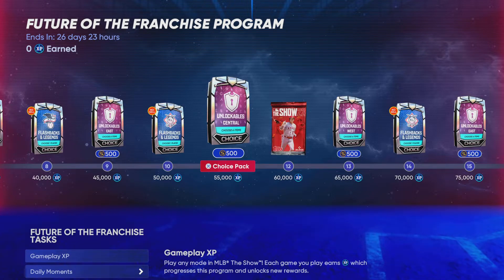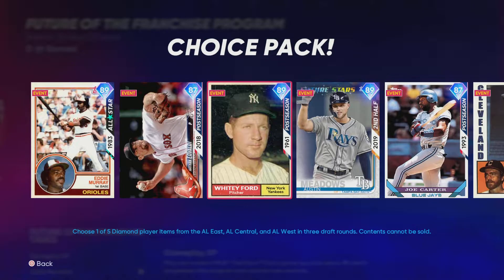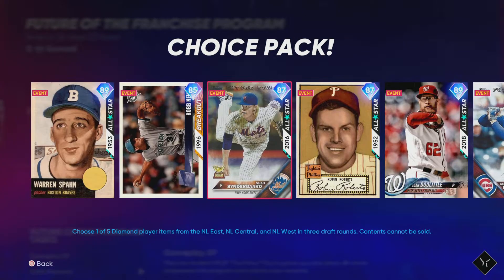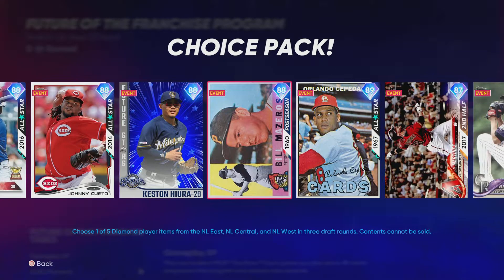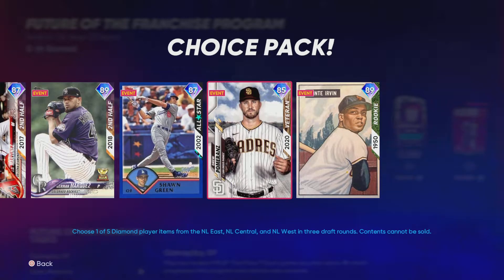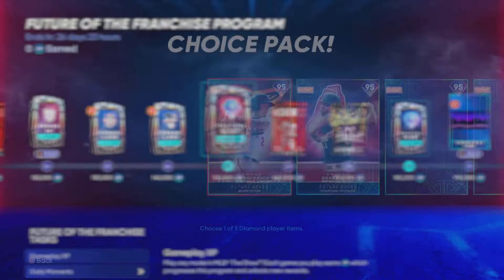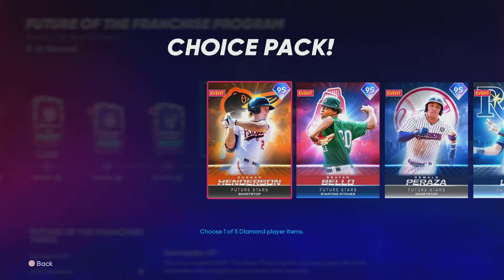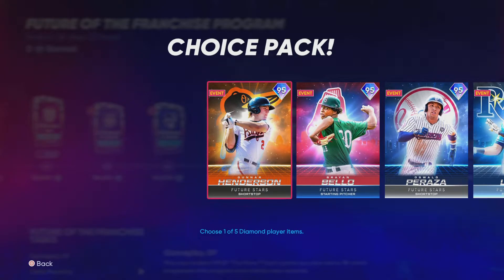The first pack you get is out. You get a bunch of flashback and legends players — there's no senior guard. These are not awful players. Drew Palman. First one you get is that 150. You get Gunner Henderson — it's a choice pack. You can get Gunner Henderson. This is a pretty good stop-gap option, but for most people I probably wouldn't pick him.